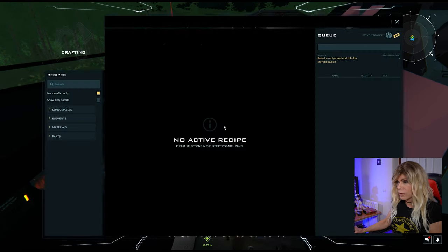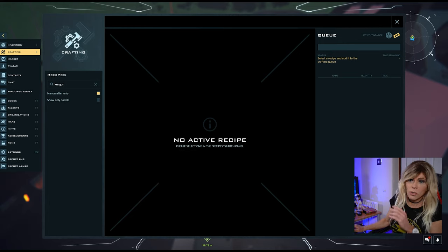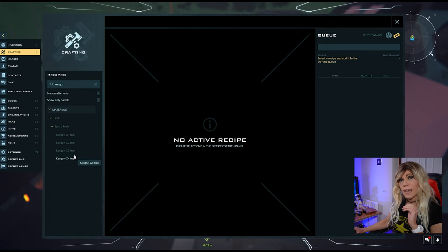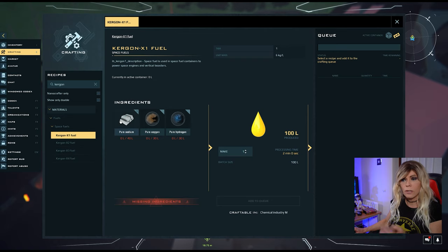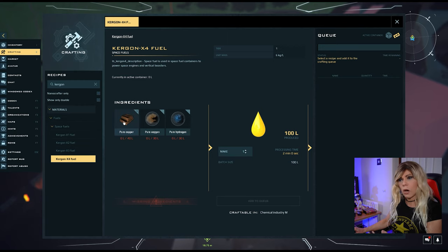The Kergon fuel comes in four different types: Kergon X1, X2, X3, and X4. All these fuels do exactly the same thing — the difference is they're made with different uncommon materials. Kergon X1 uses sodium, X2 uses calcium, X3 uses chromium, and X4 uses copper.